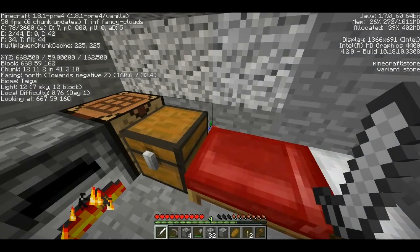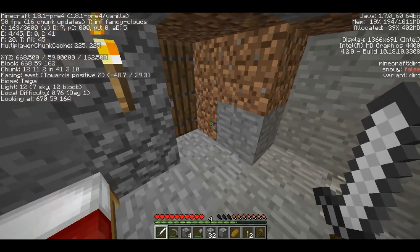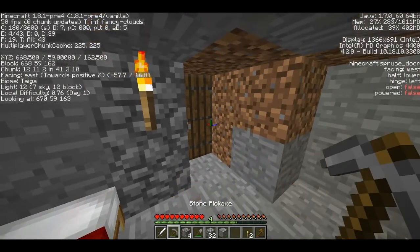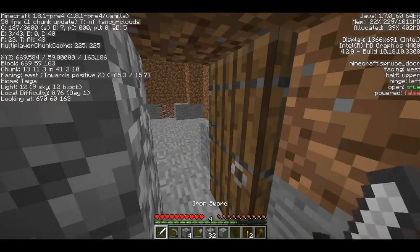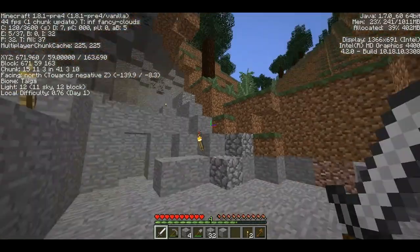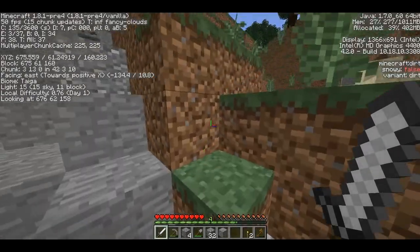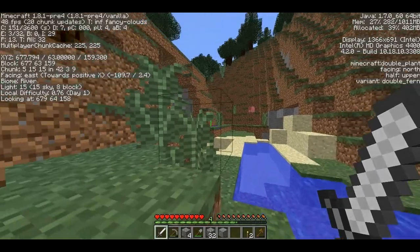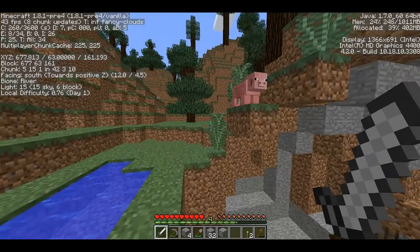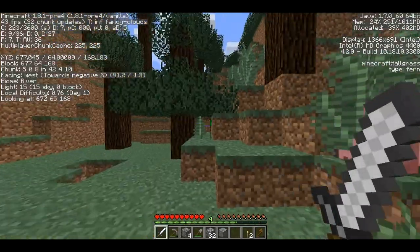That weird noise you just heard is actually a cave noise — you'll hear that any time you're near a cave, so that's just a weird Minecraft thing. It does let you know when you're around caves. It's also kind of useful if you're just out wandering around and you want to find a cave — you hear those noises, you know to look for one. Since I'm a little low on food, I just ate my last piece of bread.